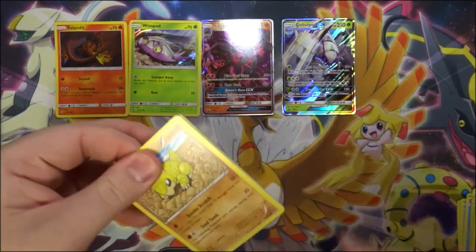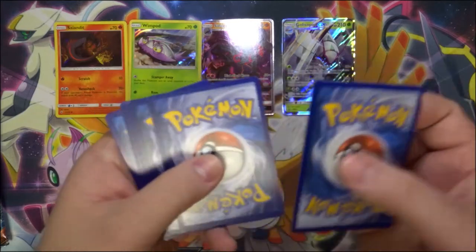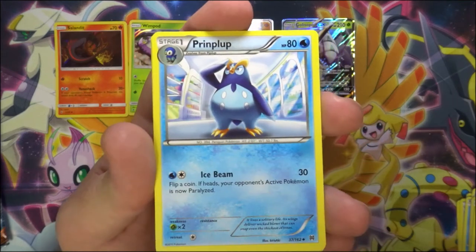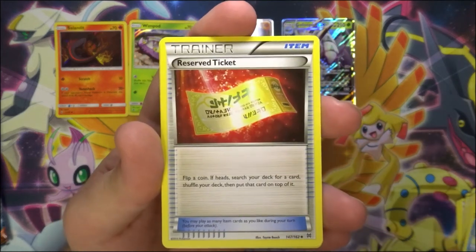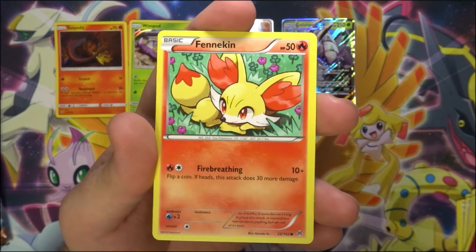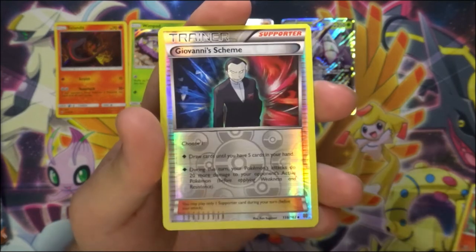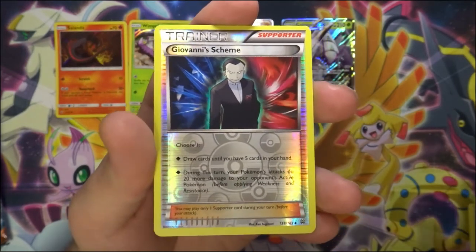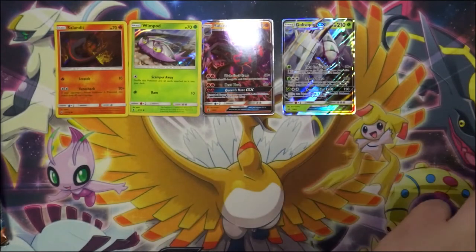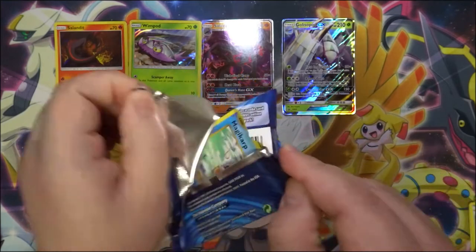Hopefully we can pull something in this one. Breakthrough code — to the front we have a Skyla, a Piplup, a Prinplup, a Reserve Ticket, a Sandshrew, a Flabébé, a Fennekin, a Starly, a Swinub, a reverse Giovanni's Scheme — very cool card to have in reverse — and a normal rare Abomasnow. Still nothing so far — Evolutions up next. Maybe we can pull the Charizard, wouldn't that be awesome?